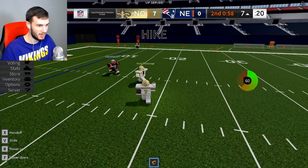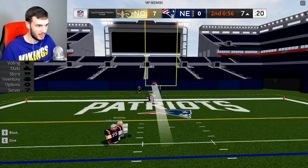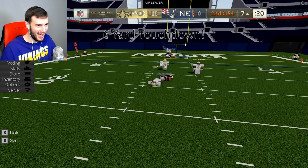Next up, we got Jameis Winston's crazy throw out of a sack and then a Moss in the back of the end zone versus the Patriots. Play action. Hit as he throws. Moss! Let's go!